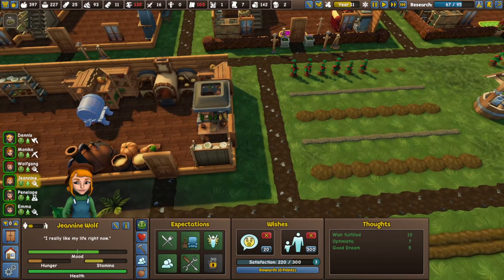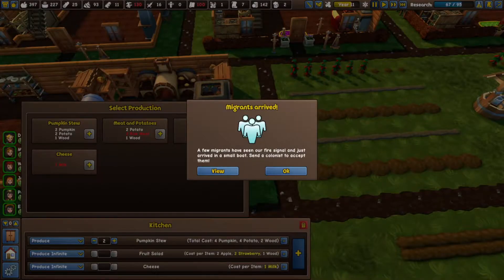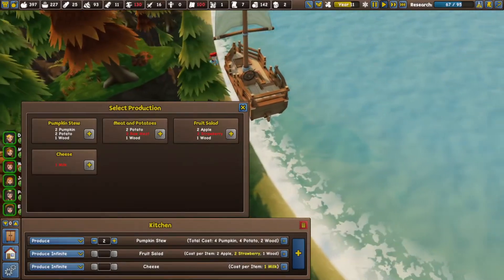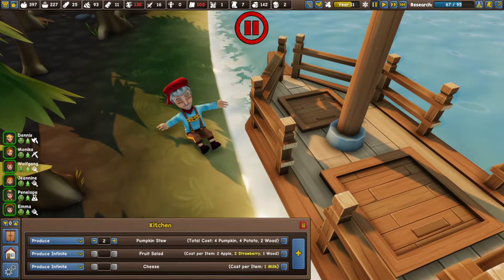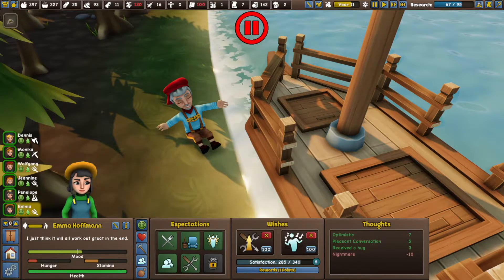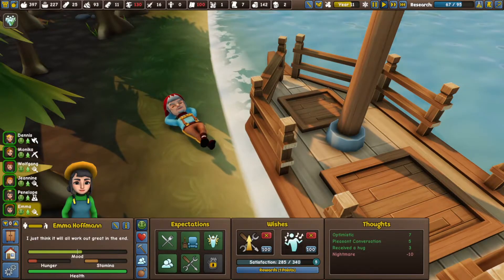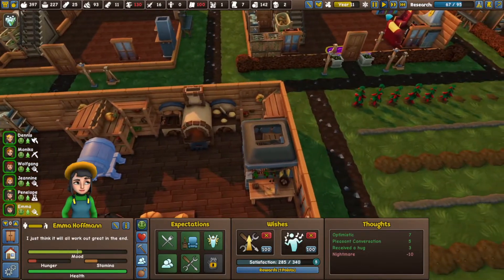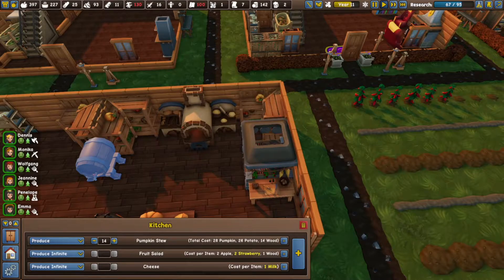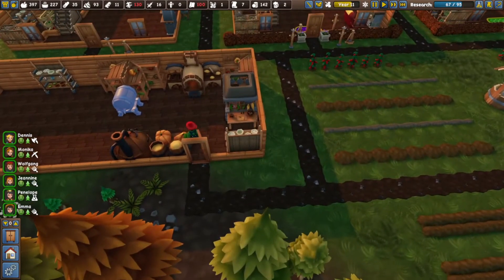We have two new young couples on the island and we are kind of on our way to thriving. Well, hello — speaking of thriving, a new migrant. An older man. You know what? We are no longer so starved for young men here — we'll take you in. Sure. Welcome to the colony. Emma is going to be an elder very soon, so maybe there could be something there. We'll see.